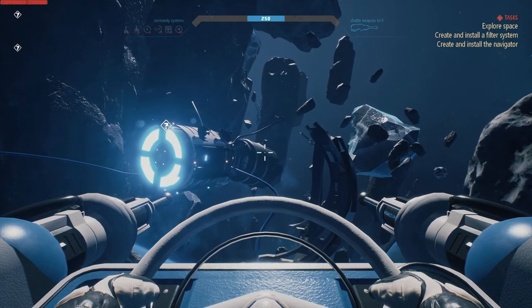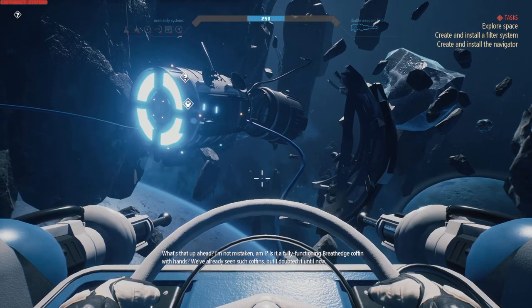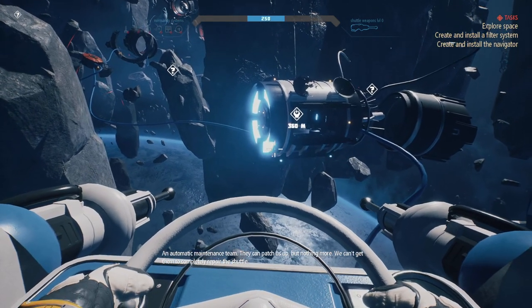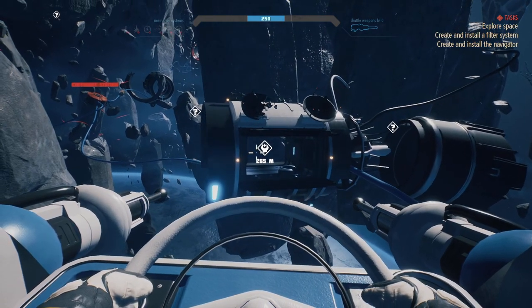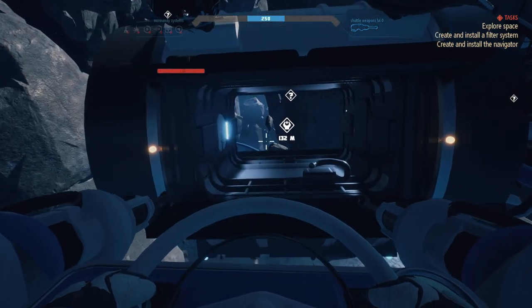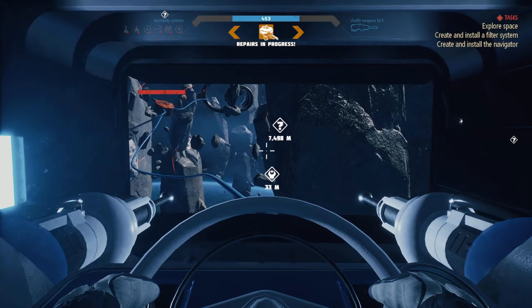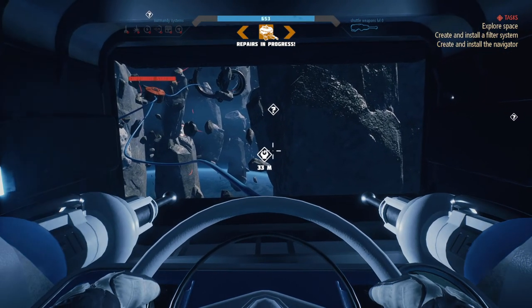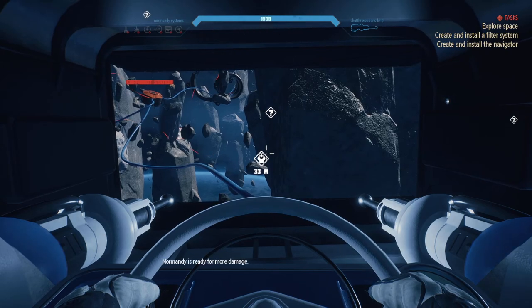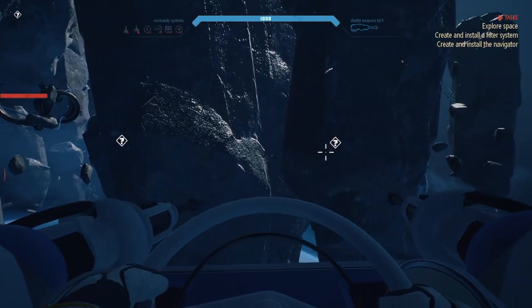Up ahead, unless I'm mistaken, is a fully functioning Breathedge coffin with hands — we've already seen such coffins but I doubted it until now. An automatic maintenance team; they can patch us up but nothing more, we can't get them to completely repair the shuttle. Looks like the Normandy is ready for more damage — we have a health bar up on top.